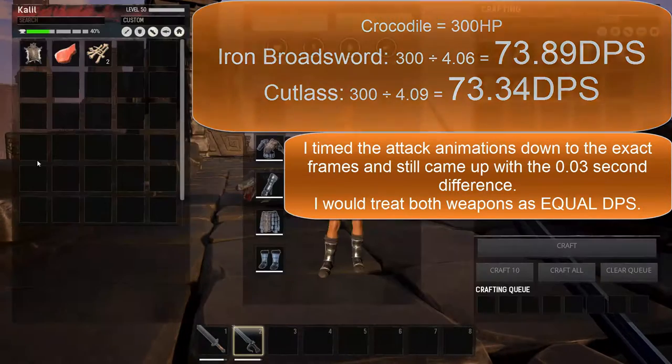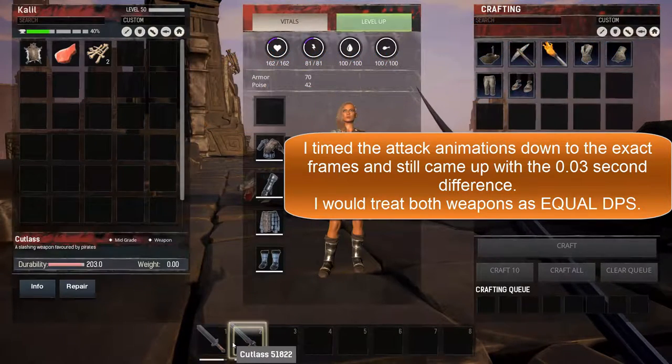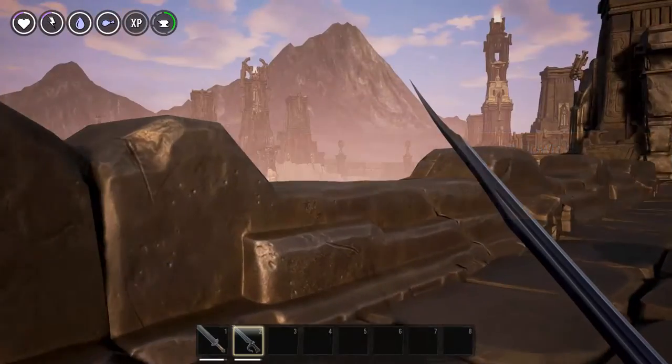So if you were choosing between the two right now, I'd say just go with the Cutlass, because it's got a little extra durability. But I hope that helps everyone out, and until next time.